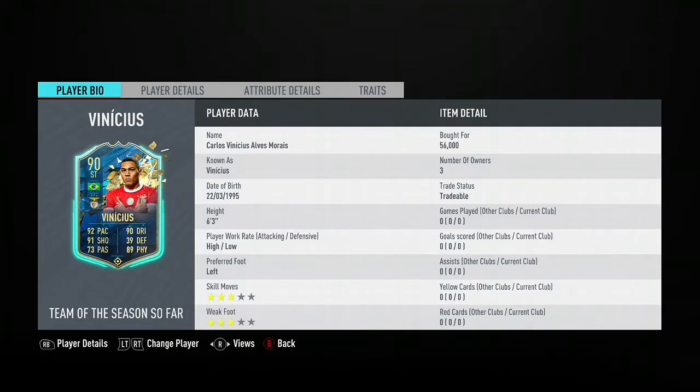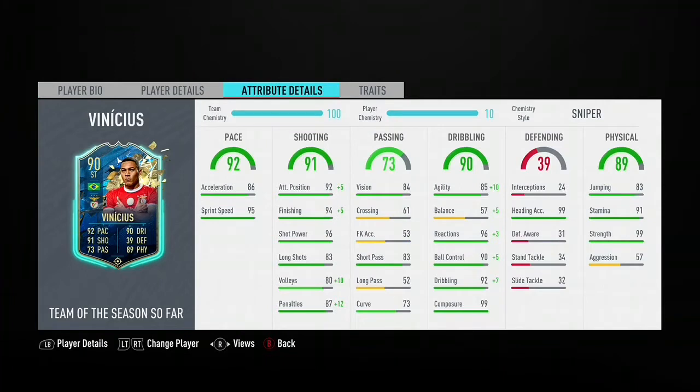He's 6 foot 3, high/low work rates, 3-star skills, 3-star weak foot. His base stats look very good. He's got 92 pace, 91 shooting, 73 passing, 90 dribbling, 39 defending, and 89 physical.